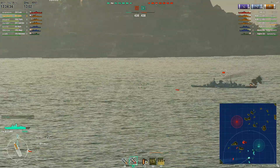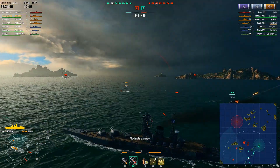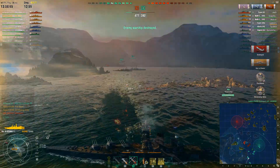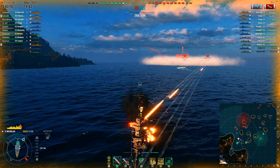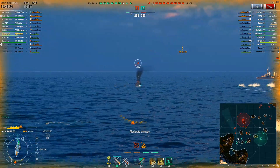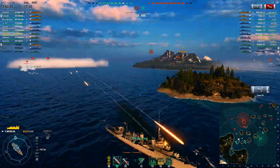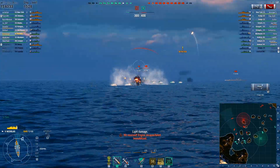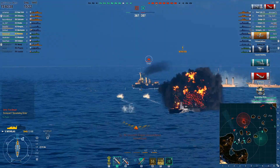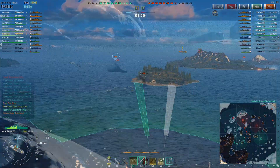A lot of you guys have sent in some really awesome stuff too. Some highlights: a detonation on a nearly full-health Ryujo in an Azuma — pretty interesting match overall. Then Donovan in his Nicholas narrowly avoids a torp spread from a Minekaze, who ends up hitting a teammate later on. He fires torps that find a Königsberg inside smoke, and then we watch those same torps that narrowly missed him detonate a Königsberg.